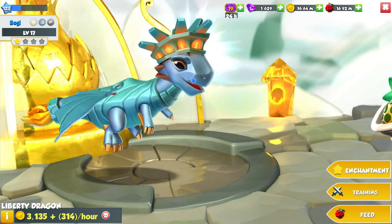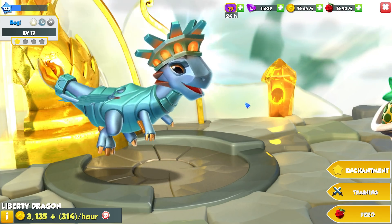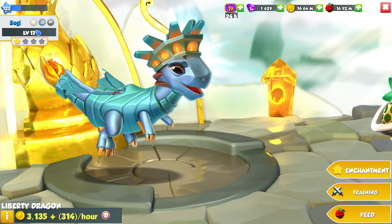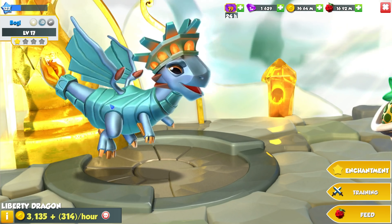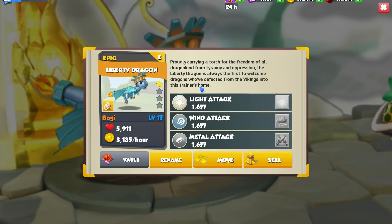This right here is the Liberty Dragon. Obviously it's meant to be like the Statue of Liberty, which is in America. And this is a weird epic — light, wind, and metal. Definitely a strange typing, though I think it fits the theme of the dragon. He is going to be coming out next Monday.